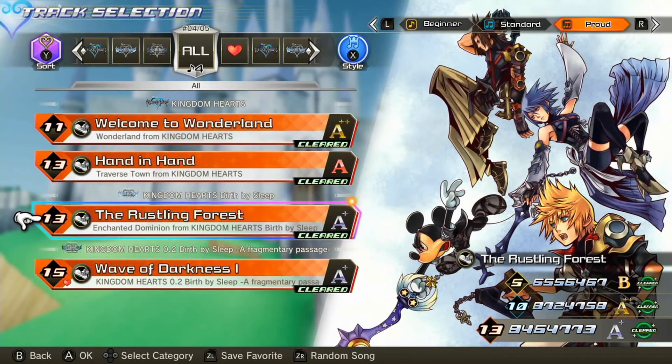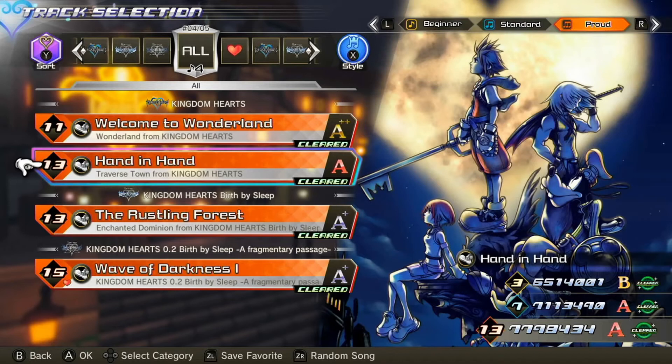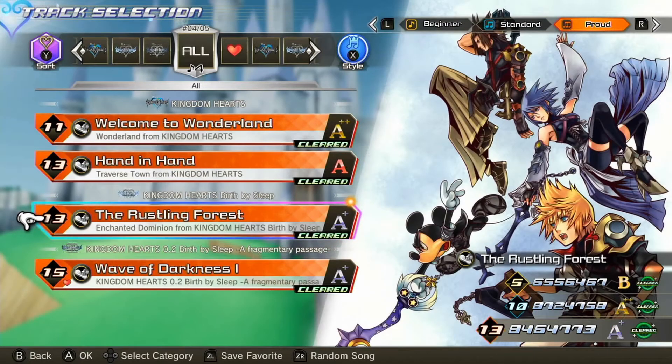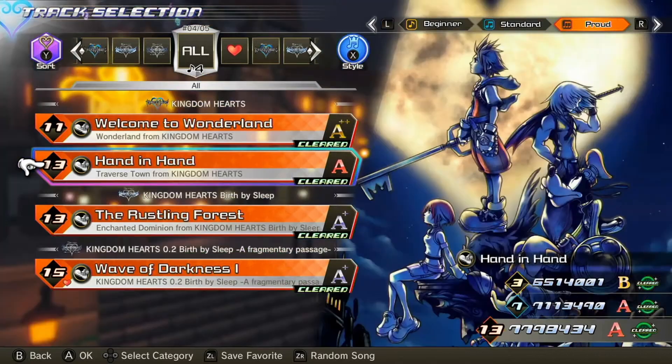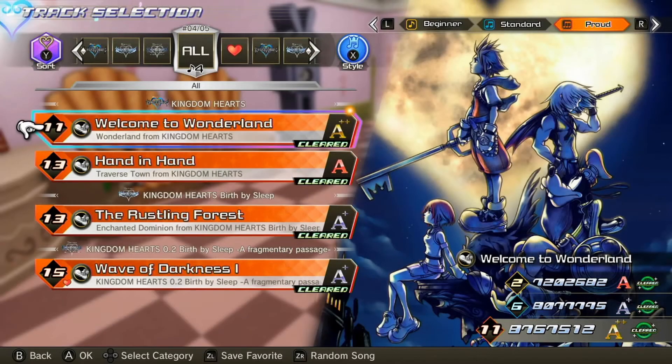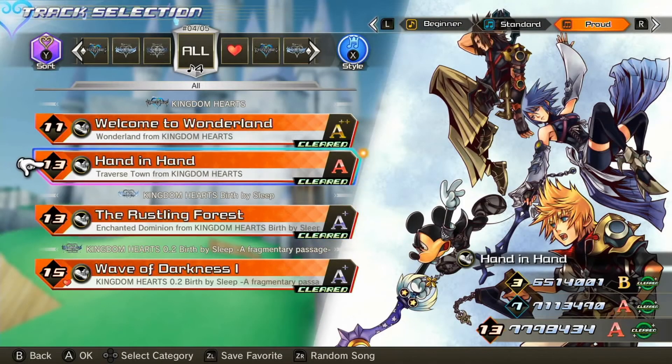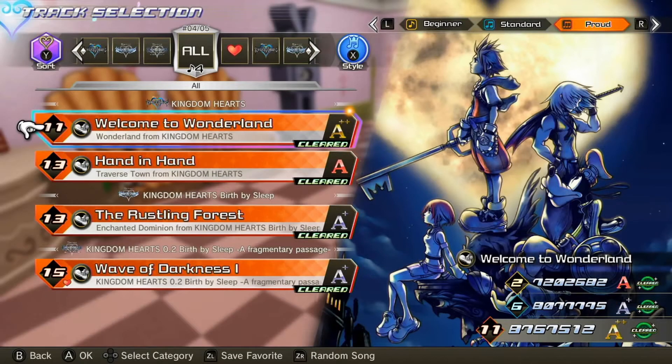In this demo we have four songs in a single player tracklist: two from Kingdom Hearts 1, one from Birth by Sleep, and one from 0.2. We have Welcome to Wonderland, which is the Wonderland field theme; Hand in Hand, which is the Traverse Town battle theme; Rustling Forest, which is the battle theme from Enchanted Dominion; and last but not least, the first phase of Wave of Darkness, which is the Demon Tide theme.